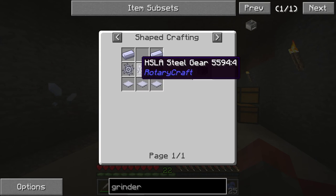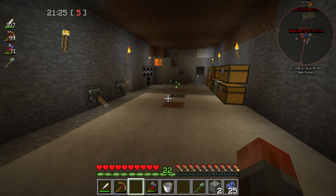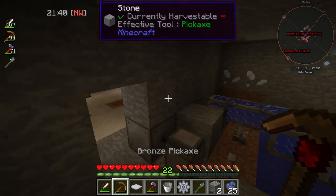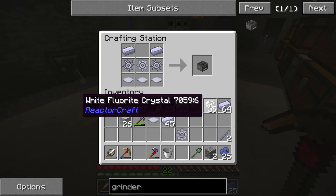Let's make the grinder. We need a saw, so I'm going to need three HSLA steel gears, three base panels, and lots of HSLA otherwise. Two gears I need to make into a saw. Then I want one here, and two base panels either side with one in the middle. And we've got our grinder. Minimum power is 4 kilowatts, minimum torque is 128. The problem with the steam engine is the torque - it only outputs 32 newton meters, so we'd need a 4 to 1 gearbox, which I could put in.